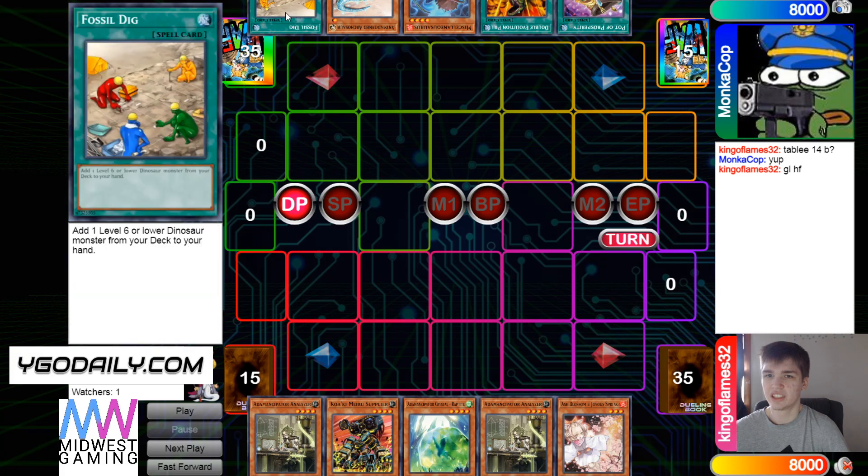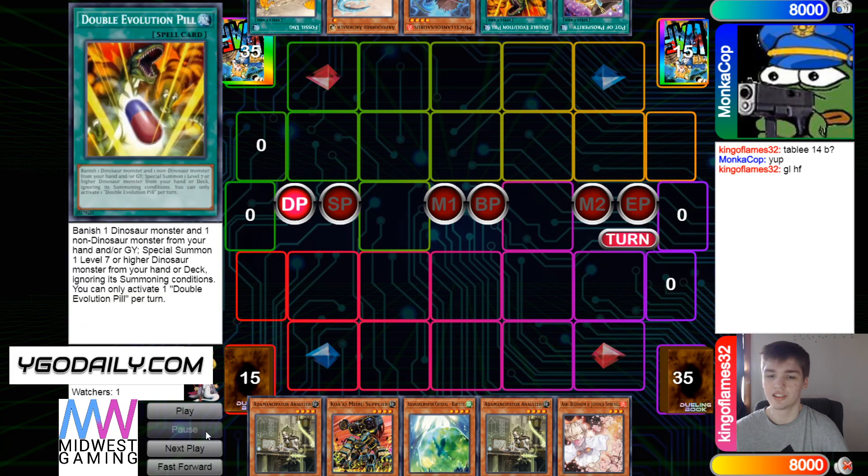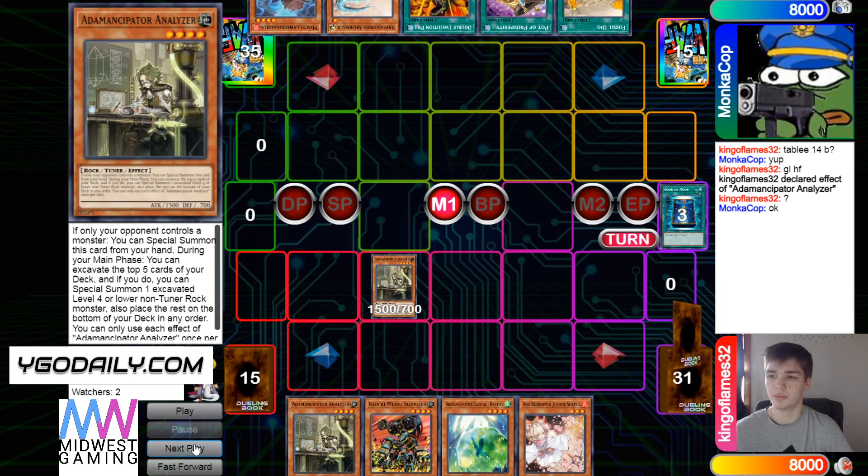This isn't bad, and neither is the opponent's hand. They don't have any going second cards. King is going to Normal Summon Analyzer, activate the effect, and mill.